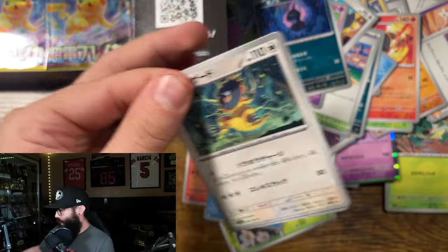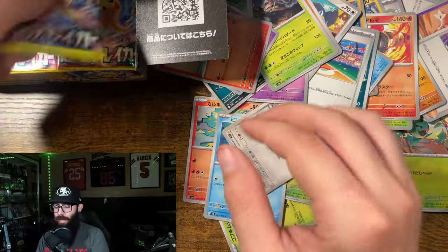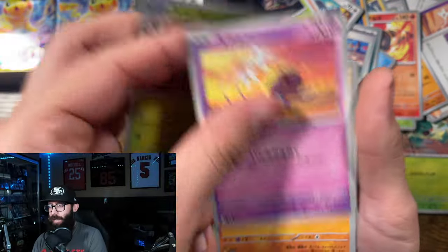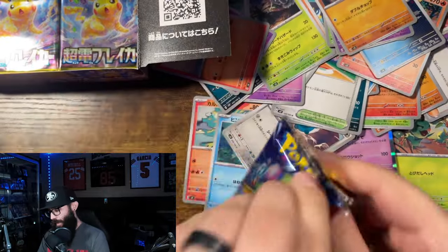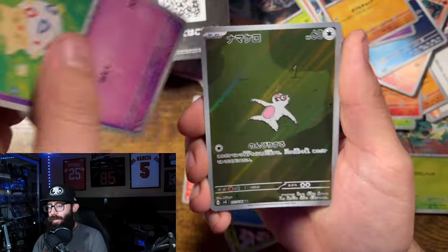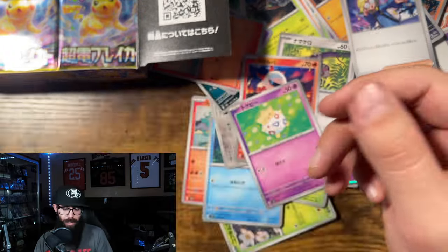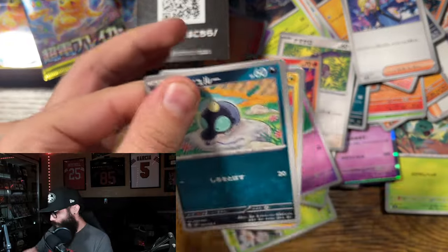Fun story — a while ago we were doing an opening with some friends, opening a lot of packs. One of my buddies was opening some 151 and pulled some decent hits — a pretty good box. He was really wanting the Charizard. Later we're sitting around the table sorting through the bulk, he was just looking through to make sure he didn't miss anything, and he totally skipped over an SIR Charizard from 151. Make sure you guys don't open too quickly, because I literally saw that happen. I thought he was messing with us, but nope — fun times.